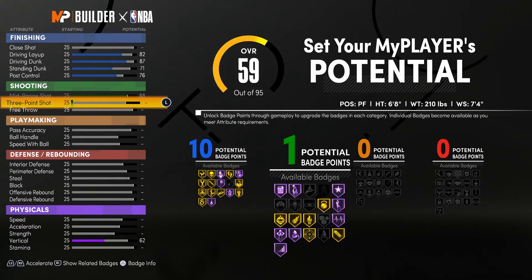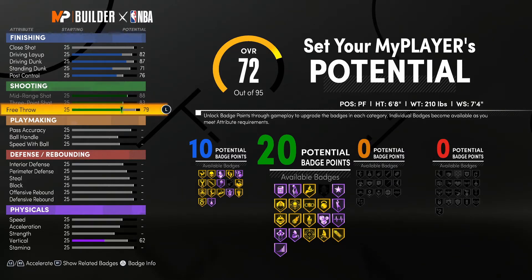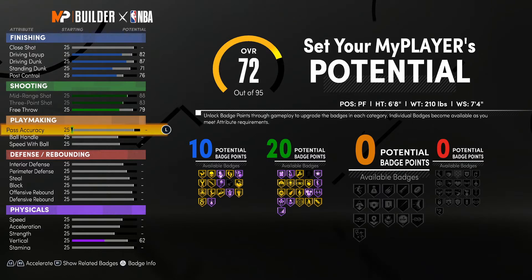You're going to max out the mid-range, max out the three-point as well, and then take the free throw up to a 79. That will give you 20 shooting badges. Shout out to the guy back in 2K16 — if you know who that is, go ahead and comment down below. Now we're moving right onto the playmaking, and I'll give you a little sneak peek: this build is going to have a lot of badges.